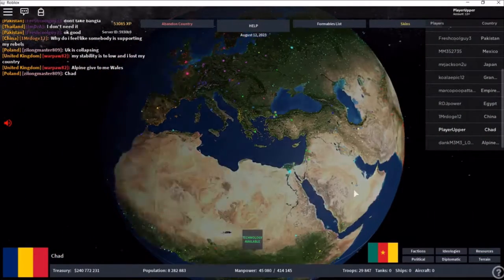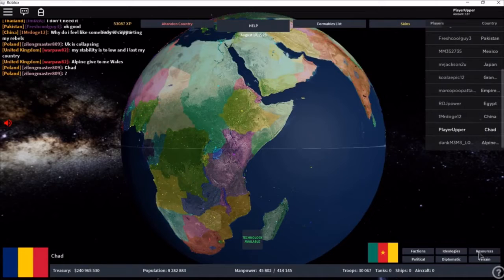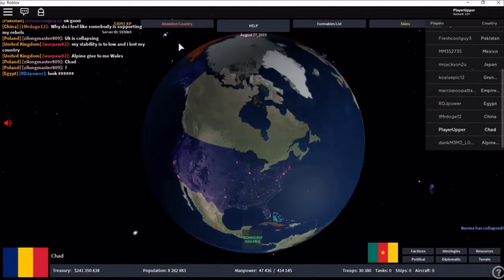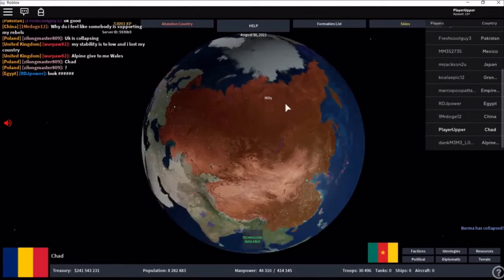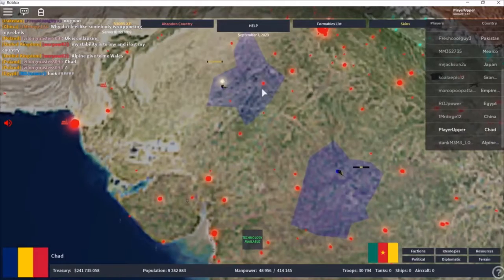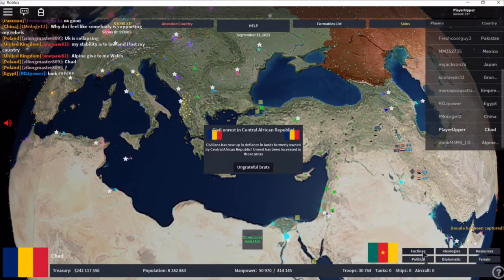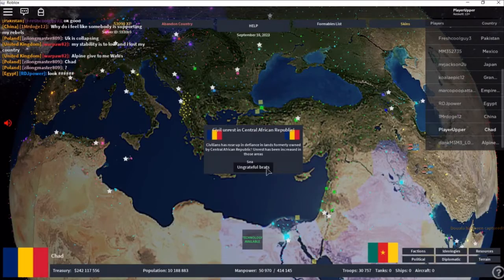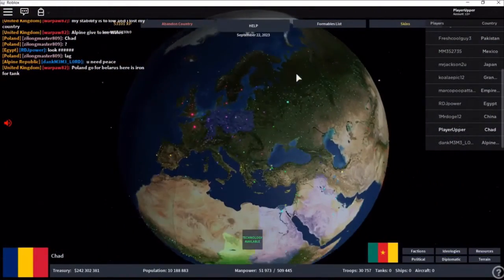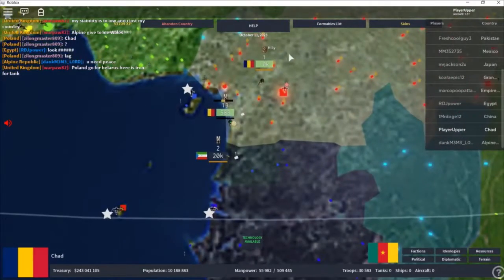You've got factions — though there are no factions right now — and political borders. The obvious ideologies are showing: this whole area with Brazil is democratic, this is obviously communist. These guys are really in trouble and need backup immediately. They've invaded into extra territory — yeah, they need backup immediately.